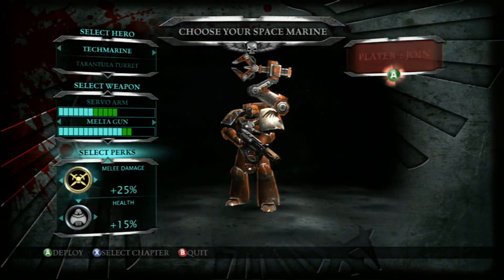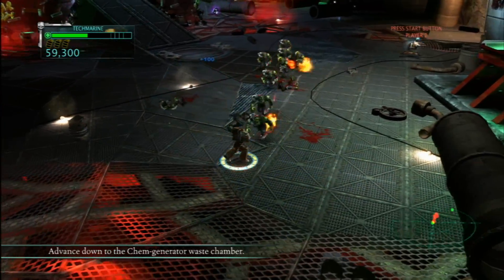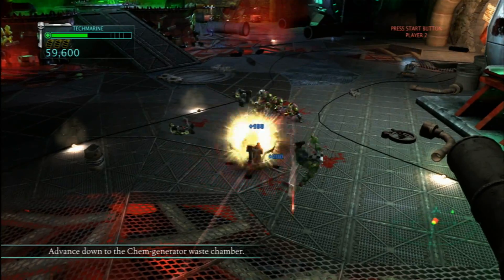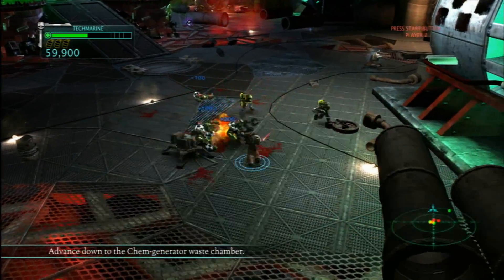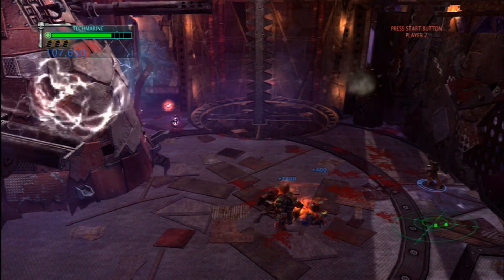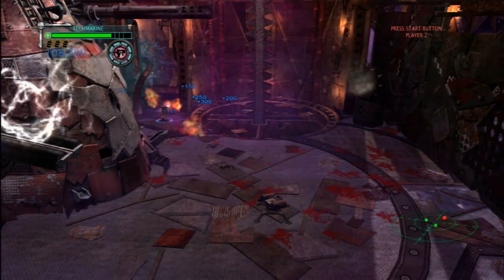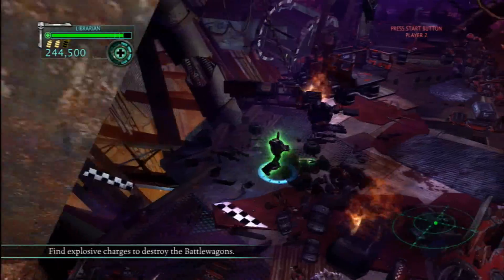In addition to your gun and close-range attack, each of the space marines has grenades and a special weapon. In the case of the Tech Marine, it's a robotic sentry gun turret that eliminates enemies, giving you some cover fire. The Librarian nukes all the bad guys within a certain range.